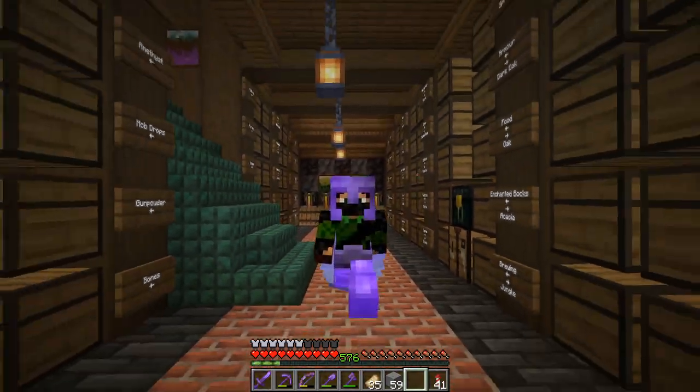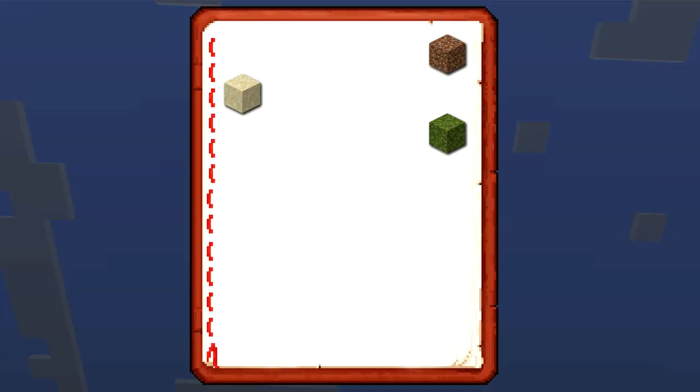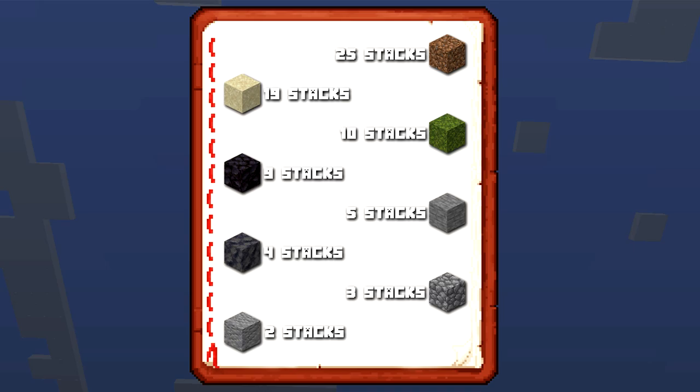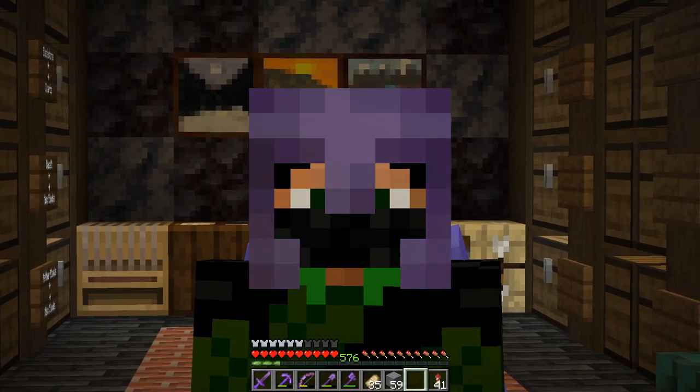There are 8 blocks I need to build this island: dirt, sand, moss block, blackstone, stone, smooth basalt, cobblestone, and andesite. I need this much of each, which isn't outrageous. I may have all of that on hand.